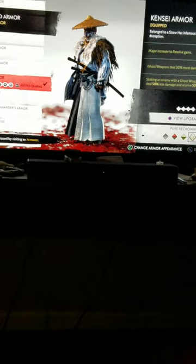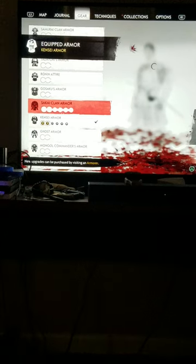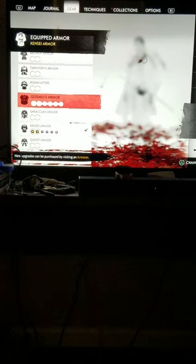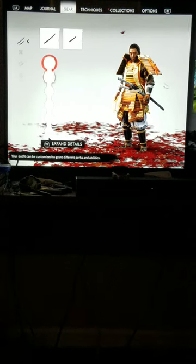So go to Gear > Armor Options. You'll come here like normal, look at your stuff, and so on. I'm a huge fan of the Gosaku armor and the Ghost armor. So what we're going to do is go to Gosaku and press R2 for charms.